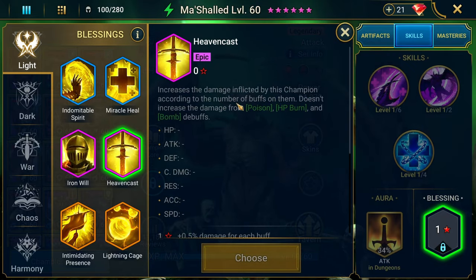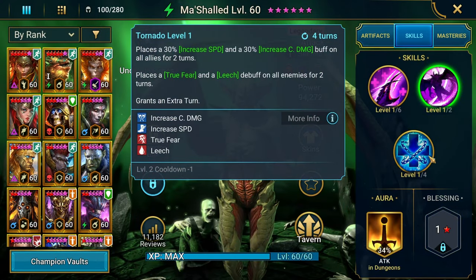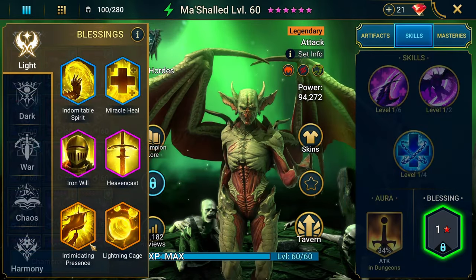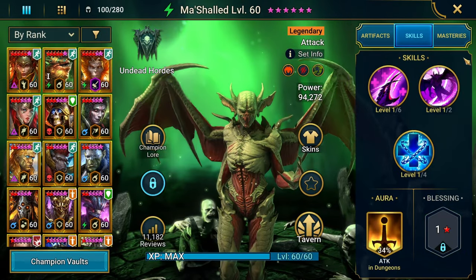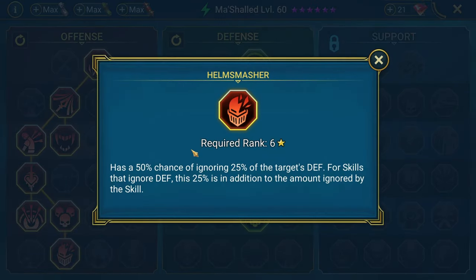Actually, what about Heaven's Cast? He increases the damage he does based on the number of buffs on him, and he already places two buffs on his A2 and two on himself, so sometimes he'd hit pretty hard with Heaven's Cast. I don't know — Fandom Touch might be a good one early on too if you have nothing else. As always, do not blindly copy masteries... but go ahead and blindly copy these masteries.